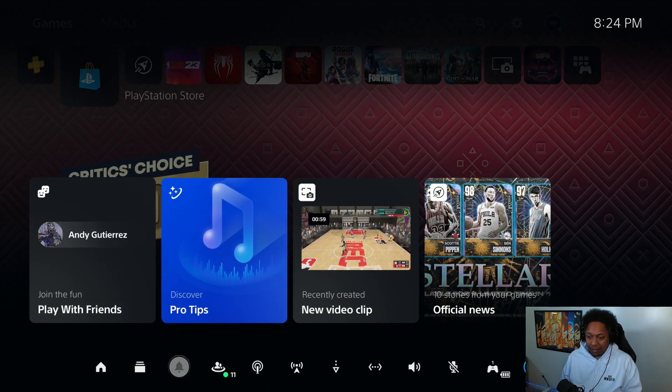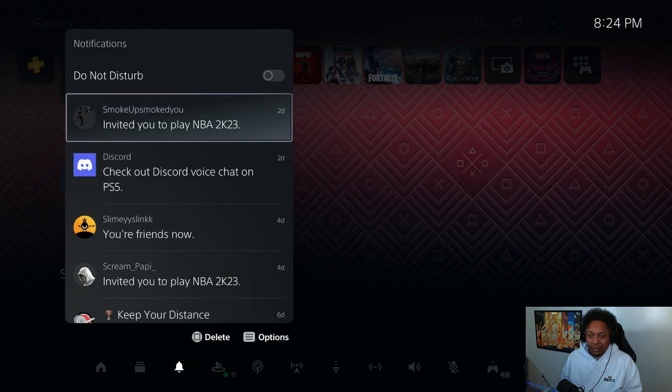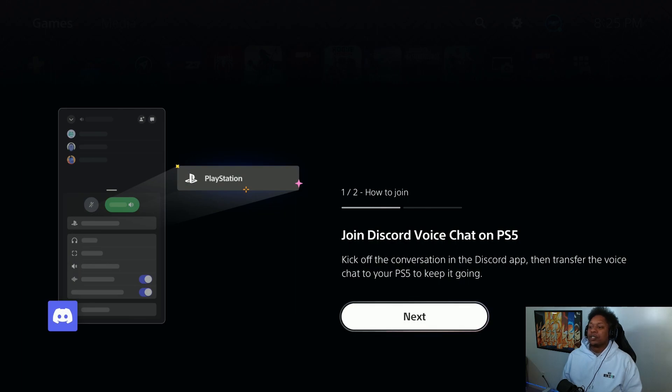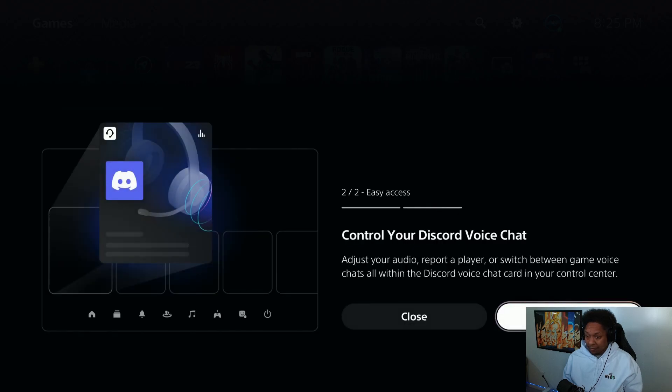All right, so what do we do now? We got the link. Join the Discord chat on PS5, then transfer voice. Nice — so it's just like Xbox when Xbox first started. So we got our account linked already.